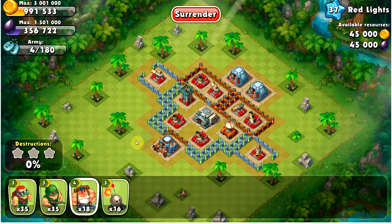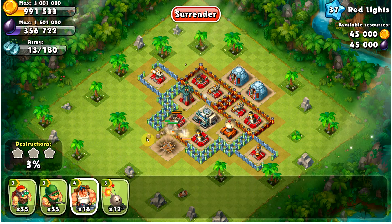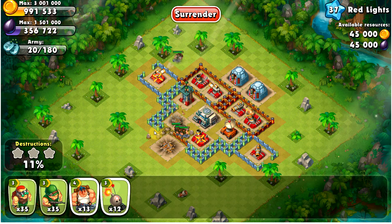So what I did here was I brought in more gunners than I usually do — I brought in 18 — and I just used some wall breakers to get through those walls. What you want to do is try to attack at that corner because that is the weak point there, unless you want to use more wall breakers. So this will save you some of those units.